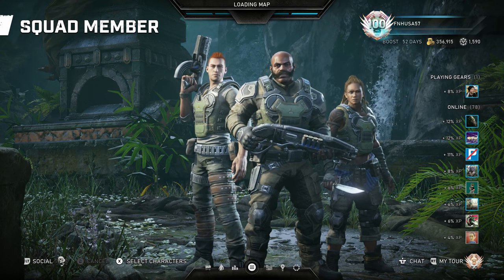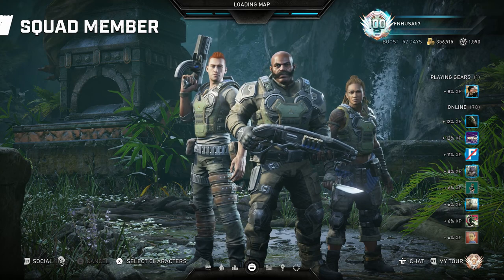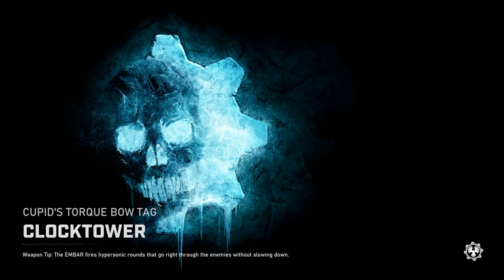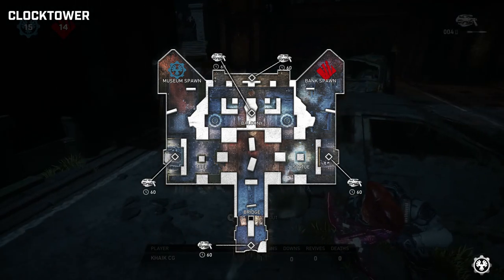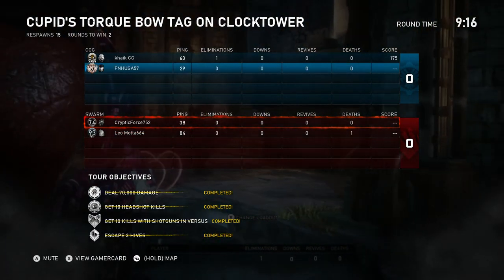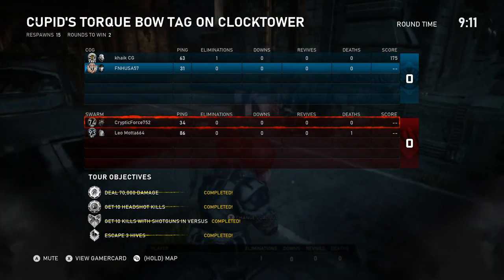If you are good with the Torque Bow and you like it, you'll probably have a better time than me with this event. But be warned that you can very easily get spawn trapped. With this particular event, certain maps tend to flip the spawns and certain maps don't. For instance, River — it's almost impossible to flip the spawns, whereas Gridlock you can be almost halfway across the map and still flip the spawns.